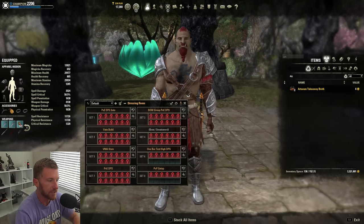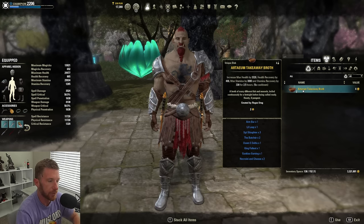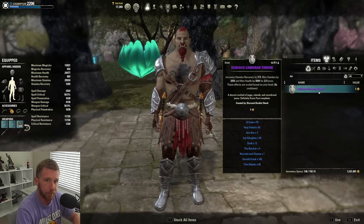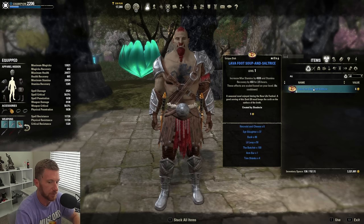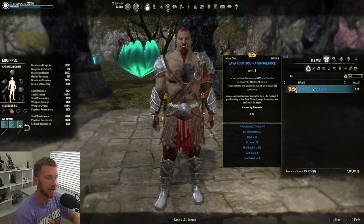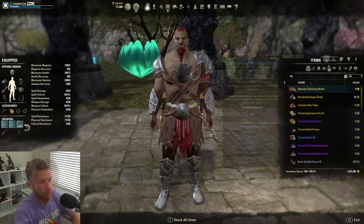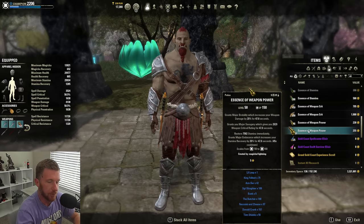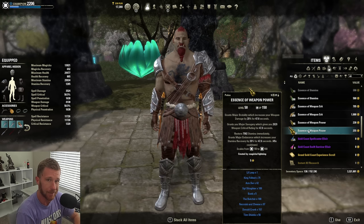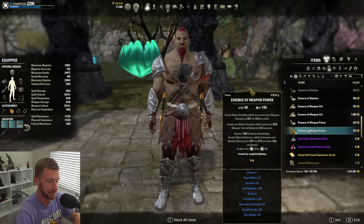For food, Artaeum's Takeaway Broth gives the most health, health recovery, and max stamina — it's the expensive version. Dubious Camoran Throne is a cheaper version usable from level 1, so get 20,000 gold worth. If you're experienced and destroying content, switch to Lava Foot Soup — it gives recovery and max stamina for around 18,000-19,000 health, no health component, so it's S-tier for experienced players. For potions, I use spell power potions — buy them from the Alliance War or Battleground vendor using Alliance Points. They give Major Brutality and Major Savagery at all times.